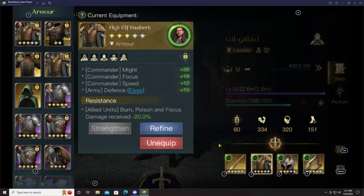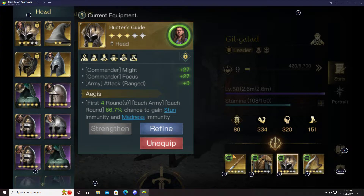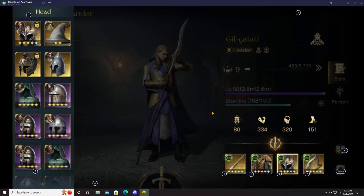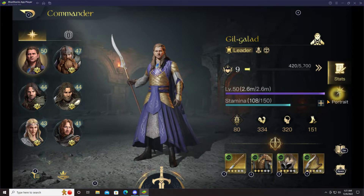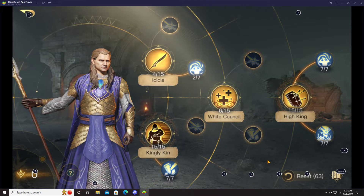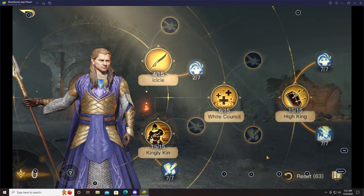Additionally, his chest gives another 15% army defense to elves, boosts focus speed, and mitigates 20% burn, poison, and focus damage. I also run the Hunter's Guide with the Aegis trait — a two-thirds chance to gain stun and madness immunity for the first four rounds of every fight. It's a really strong combination. The raw stats also give attack to ranged and more might focus. I'm not going to walk through my talents because I change them constantly depending on which opponent I'm facing.